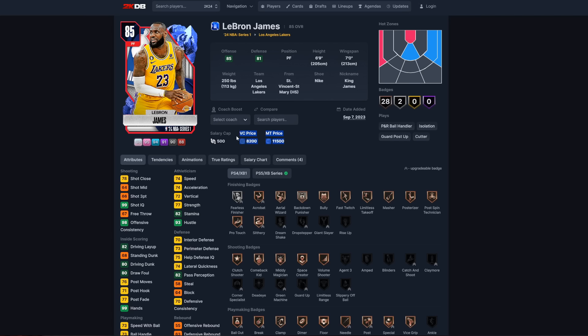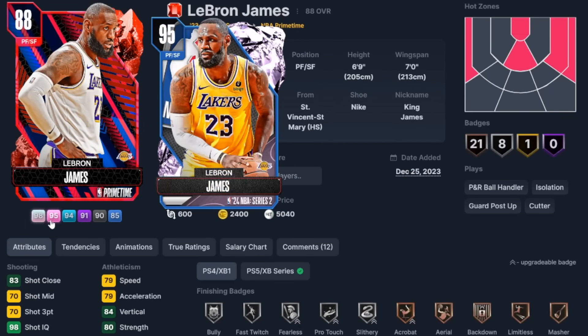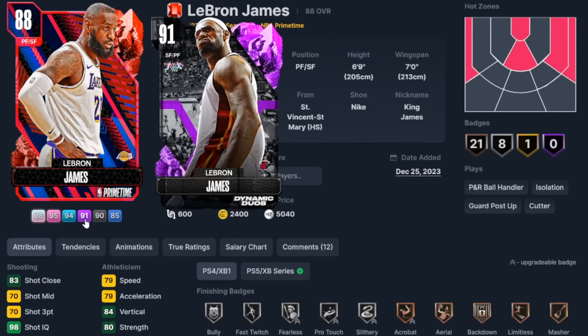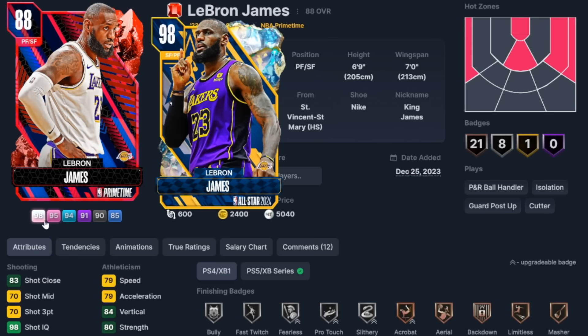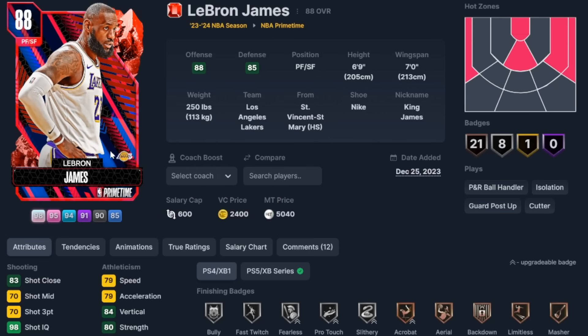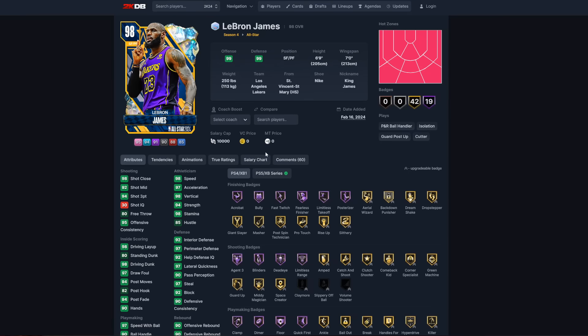There's also the sapphire — it's a Series 1 card, not worth much, you probably already have it. Let me know how many LeBrons you guys have right now, because there's the galaxy opal, pink diamond, diamond, amethyst, free agents, ruby, and sapphire. That's literally seven cards available in the game right now.